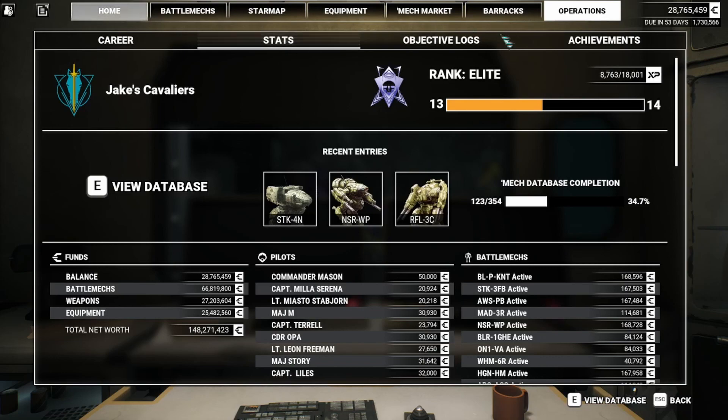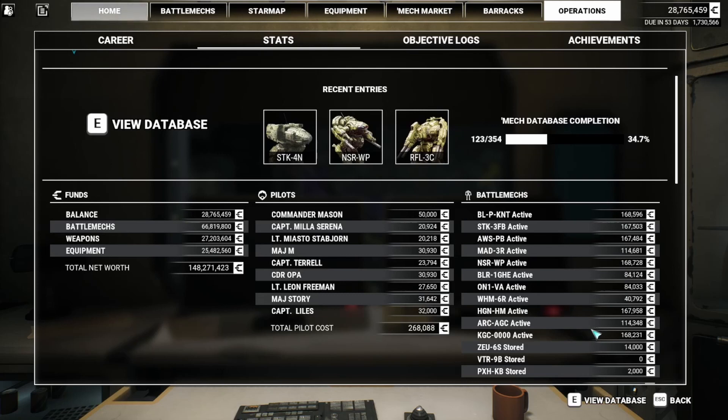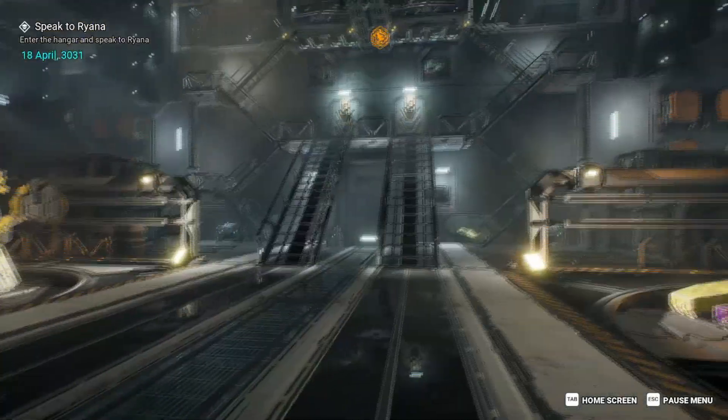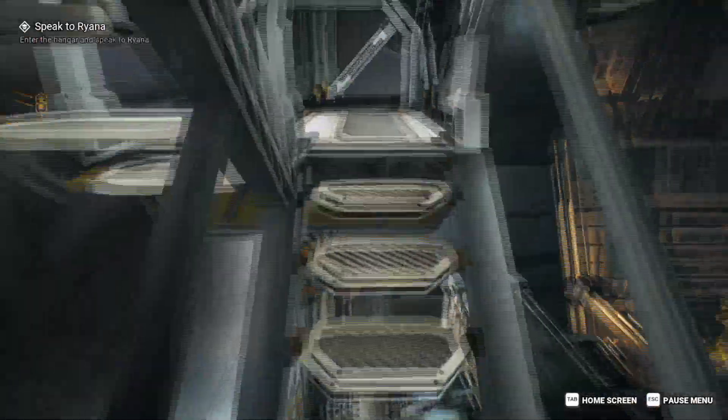I've never actually looked at this before — this is the cost to keep these mechs open and running per quarter. So when you look at the Hellslinger and it says 'easy to maintain,' this is what it means. And cheap too. Why is the Zeus storage still costing me 14? I guess if they still have equipment on them, it costs money. But the Kobolds are fully — hmm, I'm gonna have to speak to Piana. They won't let you do anything until that's taken care of.